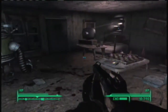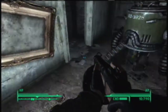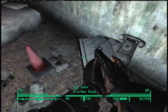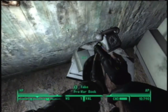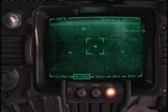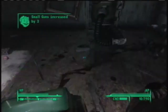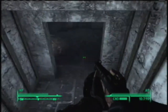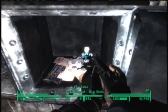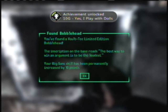Let's check over here. Looks like cherry bombs. There's something down there. Let me look up here first. Looks like a pre-war book. And what's this? Guns and Bullets! Bullets and guns — and we will increase our guns by two points. Now we're gonna come down here. Oh hey, a bobblehead! Looks like we got the Big Guns bobblehead, which is our tenth bobblehead! And we get the achievement — yes! I play with dolls!